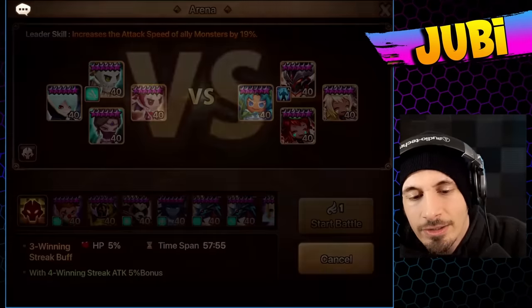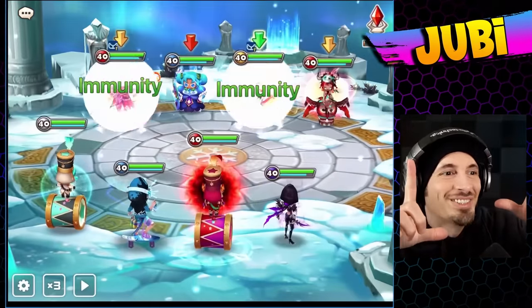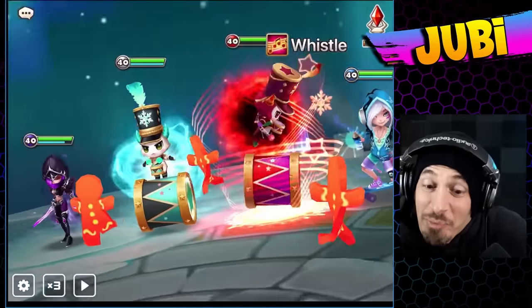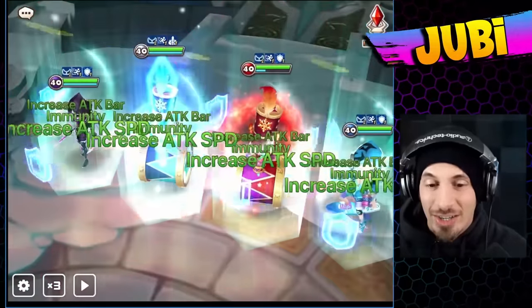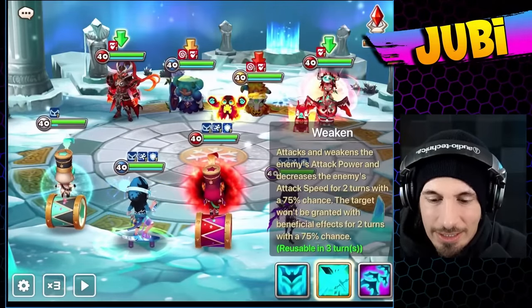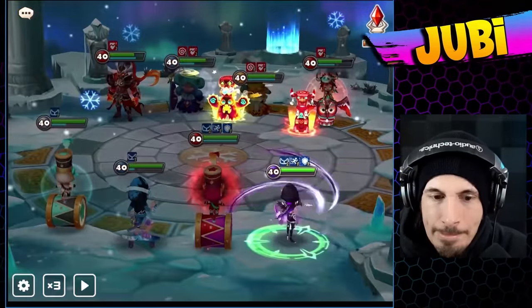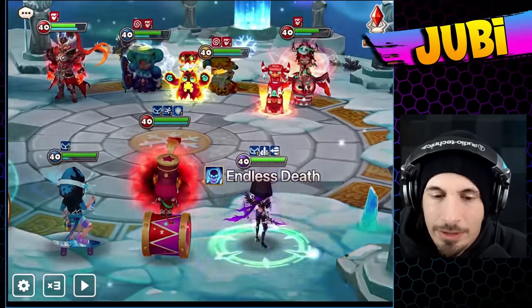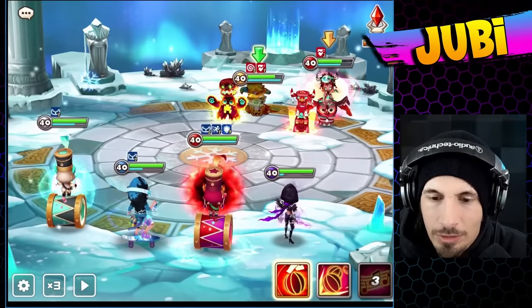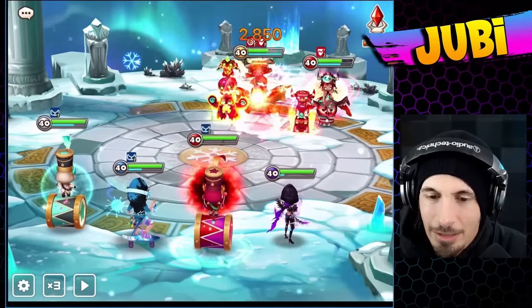Here we go again. This is supposed to be a cookie — it's actually a goalpost, not a cookie. I was going to say the water cookie, so we'll go for her first. We really might not even have to. Riley is actually going to be the most annoying thing here — Riley is going to do some dumb stuff.